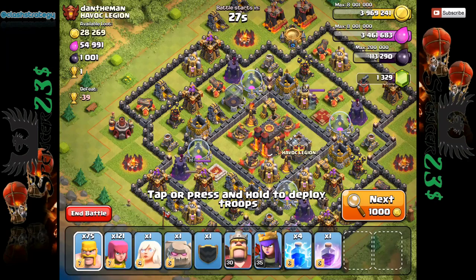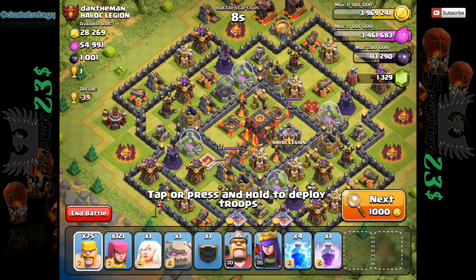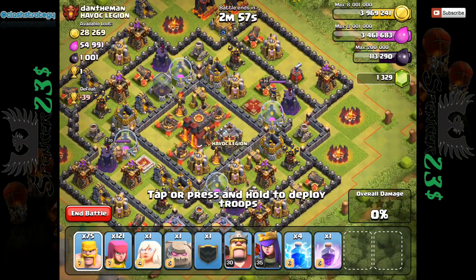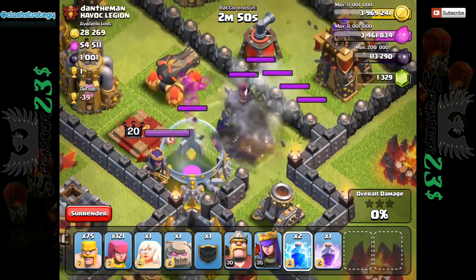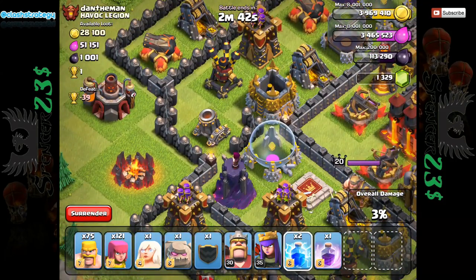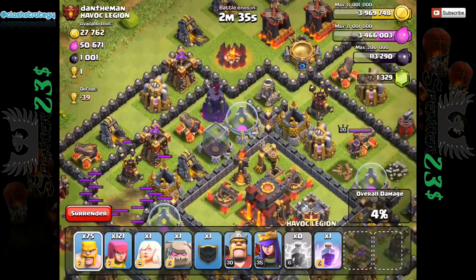Here we go — this village looks nice. The clan castle is over the inferno, difficult to see, but that is a single inferno — definitely feeling confident. There is a problem: many big bombs, which means we can't go anywhere near the right-hand side of this base. We definitely need to take out the mortar on the left and on the right for the extra percentage. Actually, we're better off taking the wizard tower than the mortar. Let's take the wizard tower just in case. One lightning strike on each of these supports takes it down.